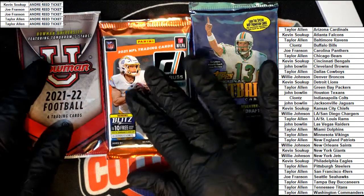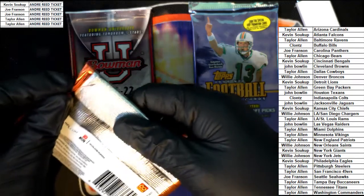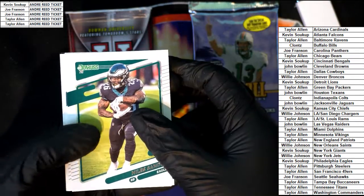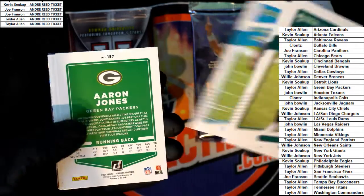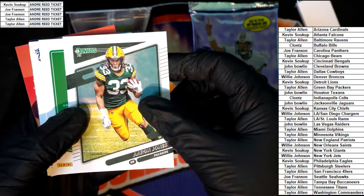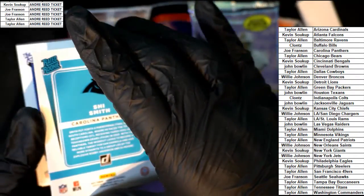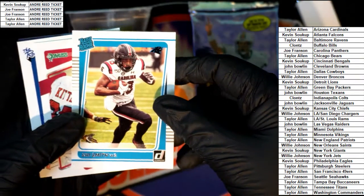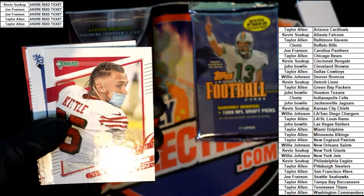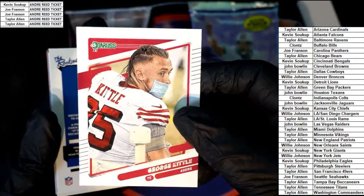Let's do this Donruss here, saving the old school, but I want to pull a big Tory Holt rookie or something crazy. Jacksonville Jaguars are a big one in this one — good luck John B with Trevor Lawrence. Good luck everyone. Aaron Jones — what is this? Nice Aaron Jones, that's probably a photo variation. We got a few turned backward. A Raider rookie card — Shy Smith, it's Carolina, the Panthers. Nice Kittle mask variation, that's definitely a photo variation for the 49ers. Really cool Kittle.